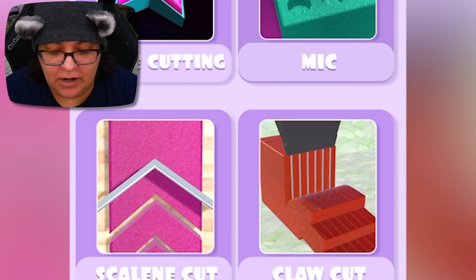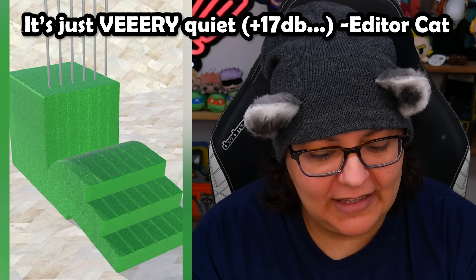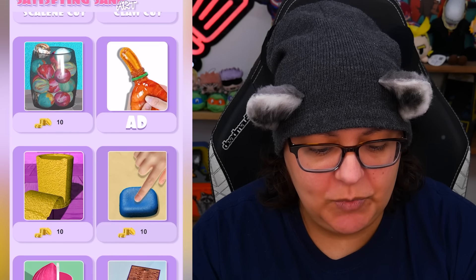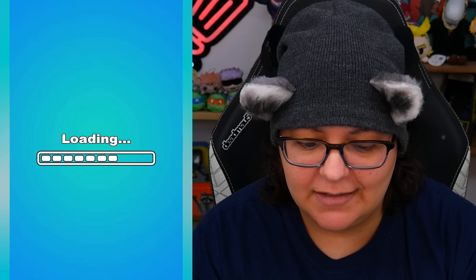We have a claw cut — please be satisfying. There's no sound? Kitty editor, is there no sound? Try again. I don't hear anything. Maybe it's so subtle that only kitty editor can hear it. Okay, I'm skipping. Let's check out the one with the marbles — mortar pressing. What is that?